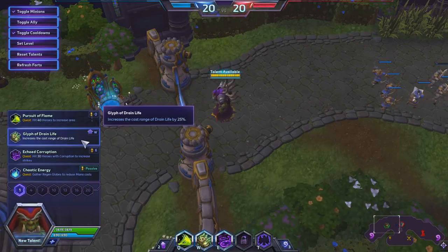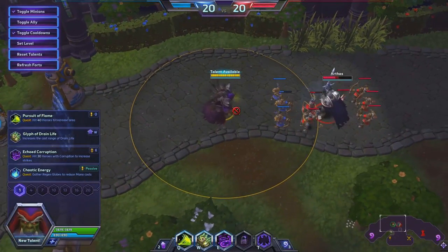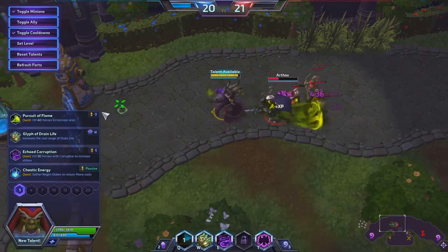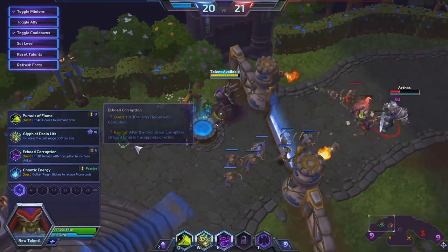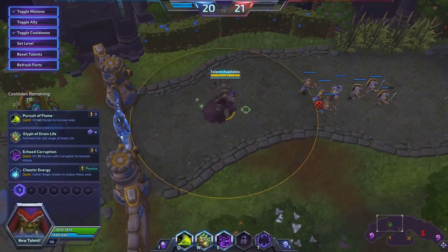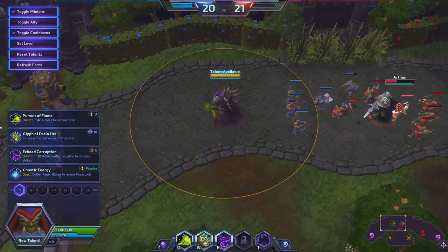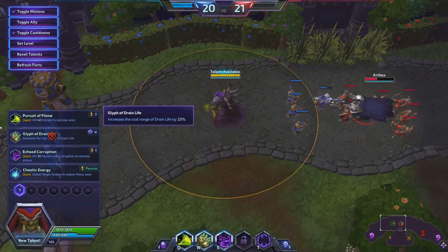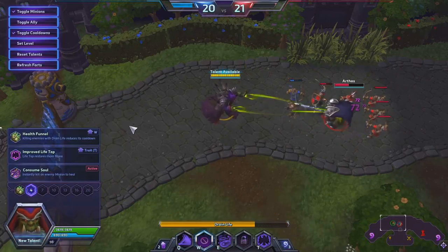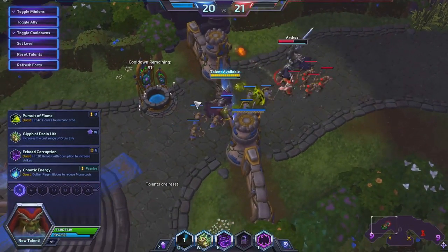Then we have Glyph of Drain Life, which increases the cast range of Drain Life by 25%. So you can be further back in the back line to use it. That's actually a significant amount — I could probably be standing way back here and still hit Arthas. It's a pretty significant increase. But I'm not going to go with that one. I like one of the other abilities better.